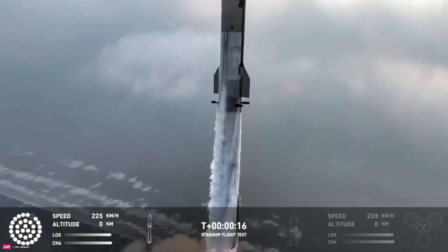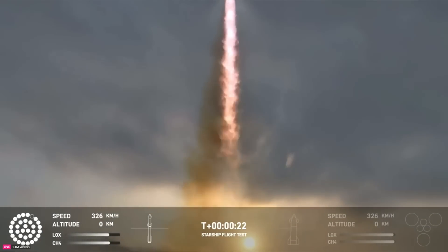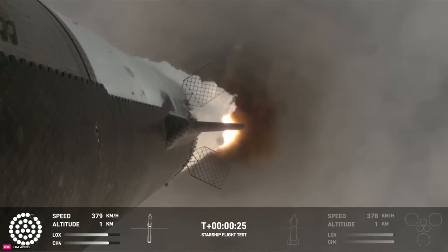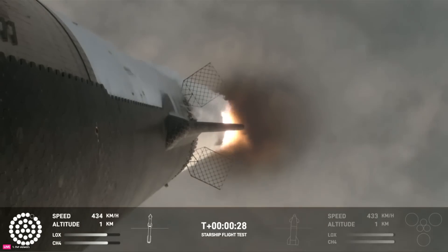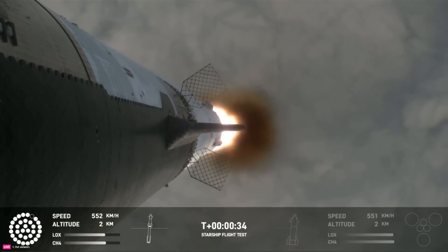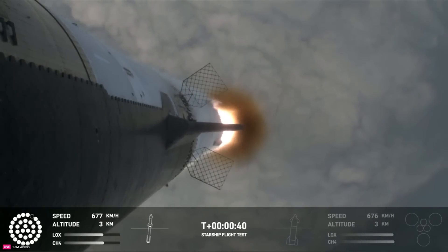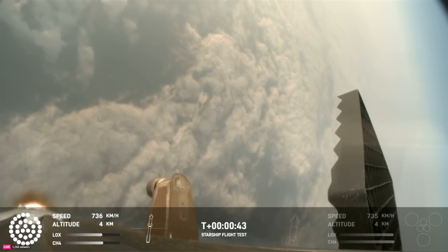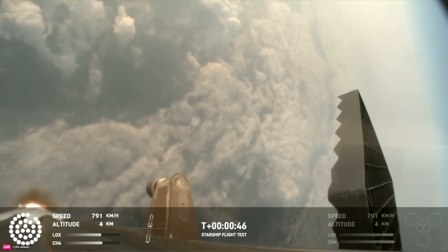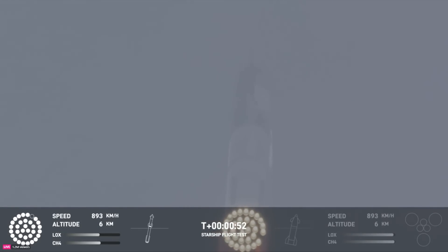Vehicle is pitching downrange. Thirty seconds into flight. The rumbles are still building here in the Raptors' nest. We're seeing thirty-two out of thirty-three engines lit on the Super Heavy right now. Coming up shortly is going to be Max-Q — that maximum aerodynamic pressure as we go uphill on the vehicle. Max-Q.